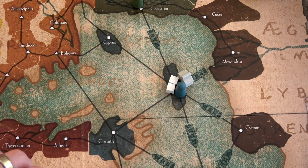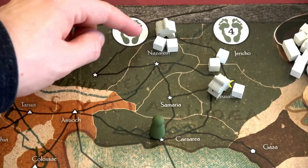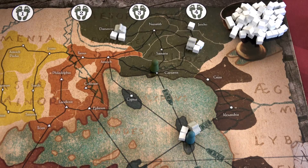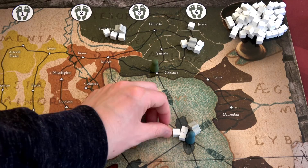We have two move actions. First, we're going to take three from Caesarea and do a mission move to Damascus — we want to keep growing churches. The second move is a fellowship move from Jericho to Jerusalem, so both Jerusalem and Damascus will grow, as well as Crete where Paul is. We'll grow all the churches we can. Jericho won't grow because it's less than three population, and Caesarea won't either — it's only James there doing the best he can.